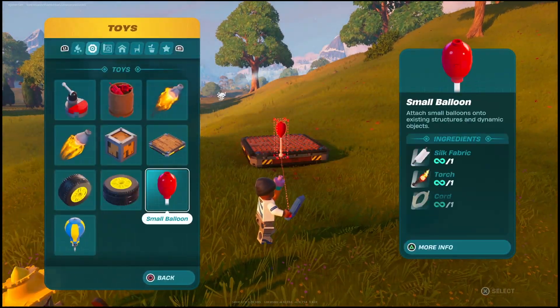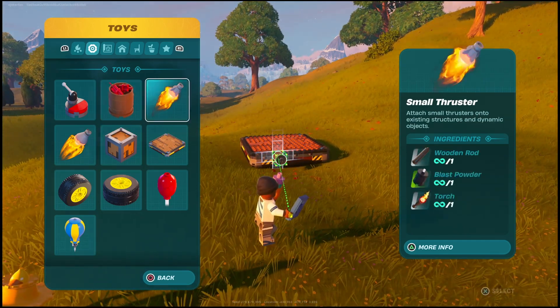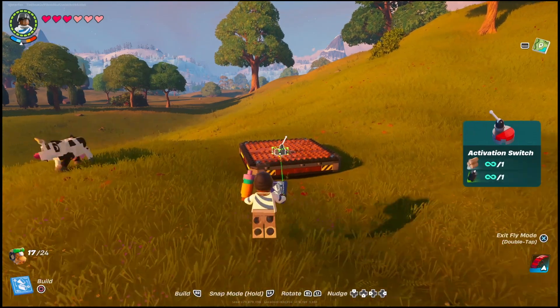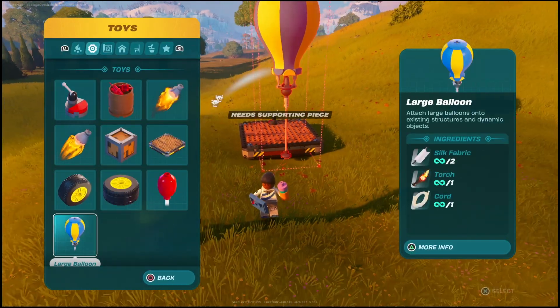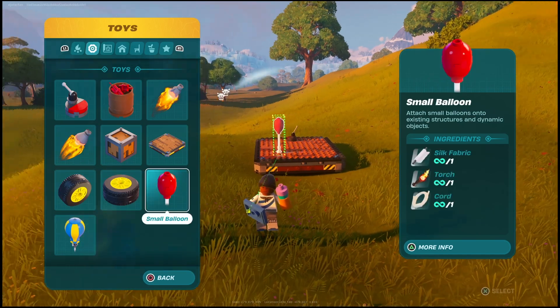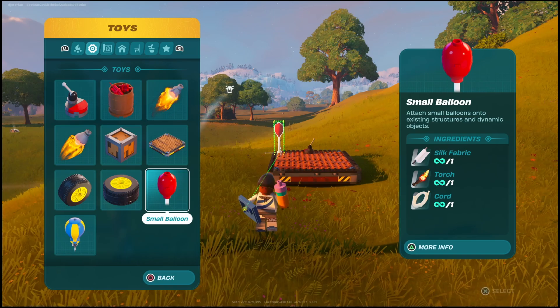If you come to the toys section of the build, you can make a dynamic floor. From there, you can put some balloons on the platform. You're going to need balloons, the platform, an activator switch, and also some thrusters as well. Make sure to build it in the right order because you're going to want to put the thrusters on before the balloons to make this a little bit easier.